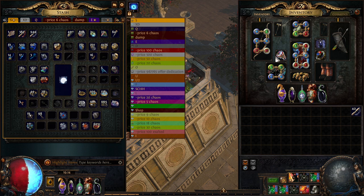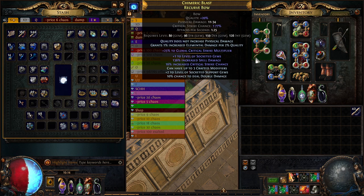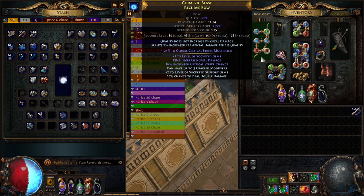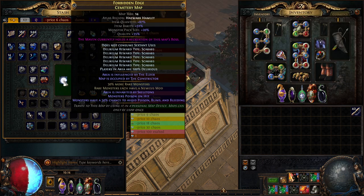Now for ways to break your build — this is the most interesting section. Number one: map mods. Obviously don't run Elemental Reflect because you're dealing 100% elemental damage. Physical reflect is fine but elemental reflect will kill you. No Regeneration is annoying — you'd need a mana flask, so I don't run those maps either. Also avoid Temp Chains map mods. If you're not doing fractured maps you can just re-roll it, but with fractured maps it becomes mirrored.